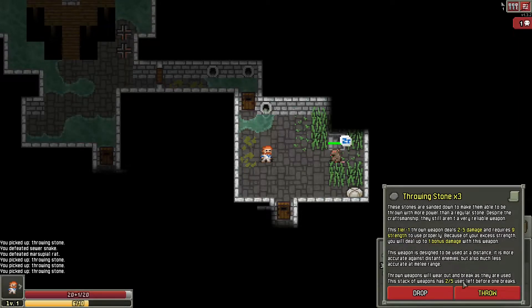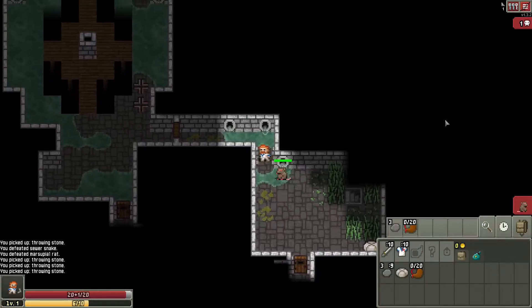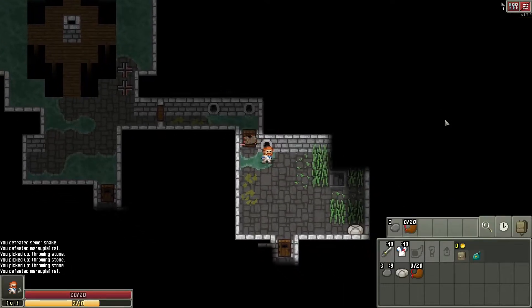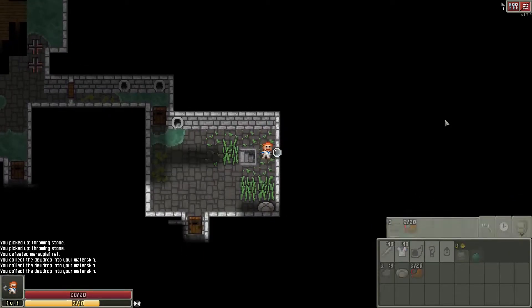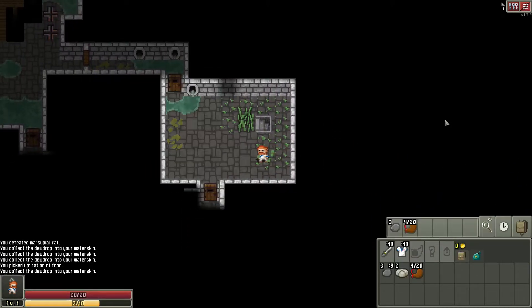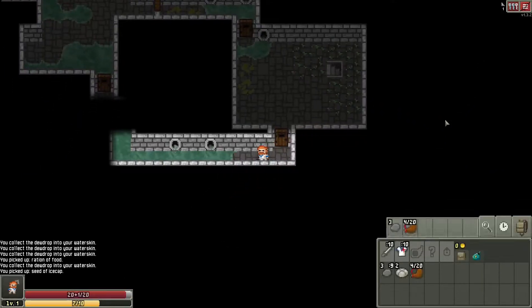The stack weapon is 2 out of 5 uses before one breaks, so there is a danger. Let's pull you back to the door. The rations are good — we didn't even have time to get hungry last time. Hopefully we'll just do better.